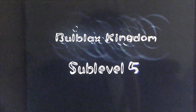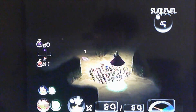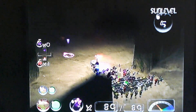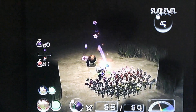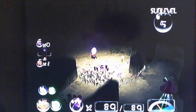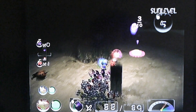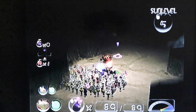Bulbax Kingdom, sub-level 5. This cave is really, really dark — I won't be able to see a thing. Oh boy, we're surrounded by bulborbs. We're gonna have to use the purple Pikmin — got to be very careful. You guys were scared of little tiny insects? Whoa — bomb rocks! Actually, they're called bomb rocks.